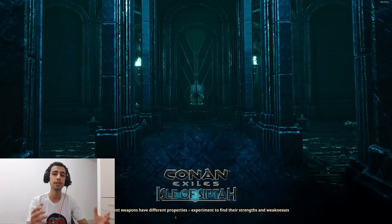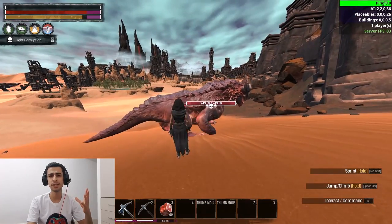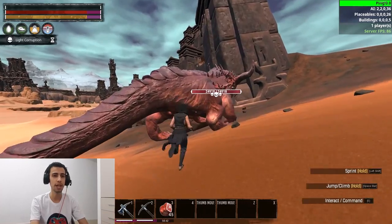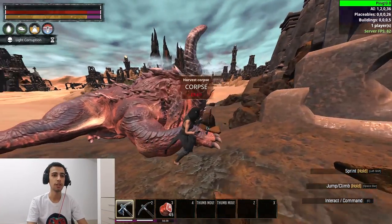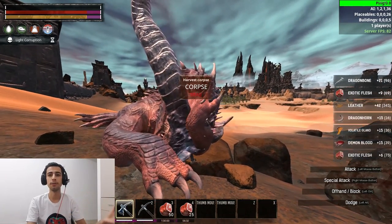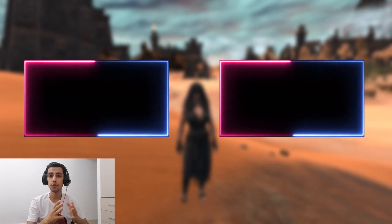The last location in Unnamed City is another big red dragon similar to the Red Mother, but this one is totally useless — it doesn't drop any weapons, recipes, or fragments. It's only good for farming horns, bone, demon blood, and glands.